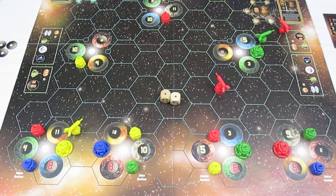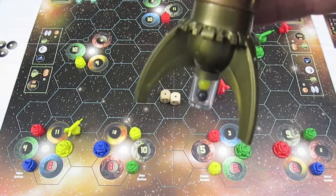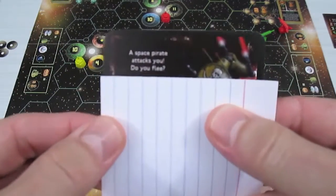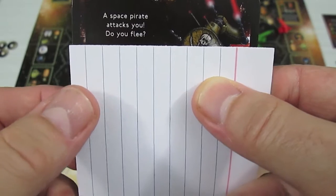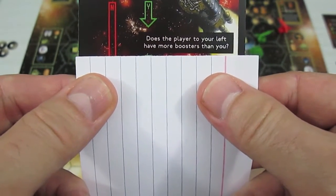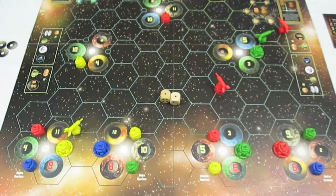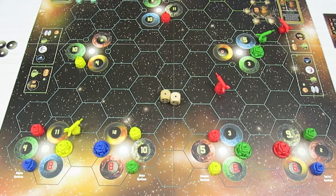Now we determine if I get an encounter — yes, it's a black ball. The encounter is a space pirate attack. Do I flee? Yes, I'll flee. It asks if the player to my left has more boosters — no, we all have one. So I escape. That was kind of a non-event — phew!